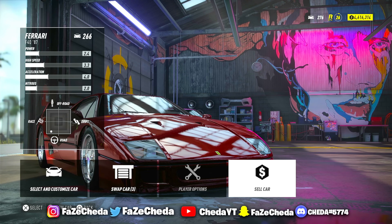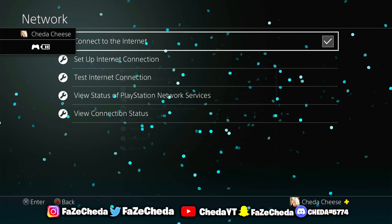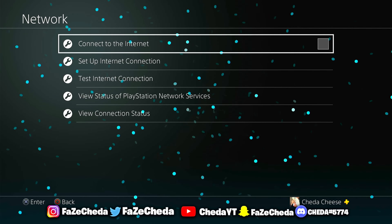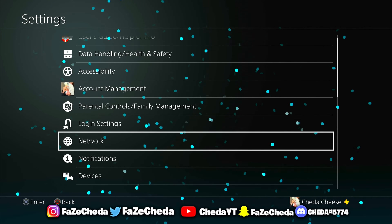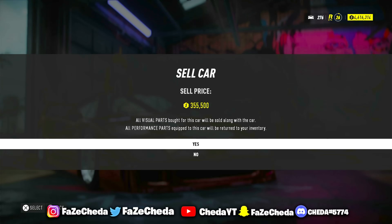Now all you guys need to do from here is go ahead and click on it once again, and then you want to go to the sell car section. And now this is the most important part of this glitch. From here, go ahead and go to your settings and then disconnect from your Wi-Fi. I'm using an Ethernet cable right now, but if you guys are using Wi-Fi you can disconnect — it doesn't matter, just do what I do. Go ahead and disconnect, and then go all the way back to the game. You should see a message saying connection lost. Go ahead and select OK, and then sell the vehicle.